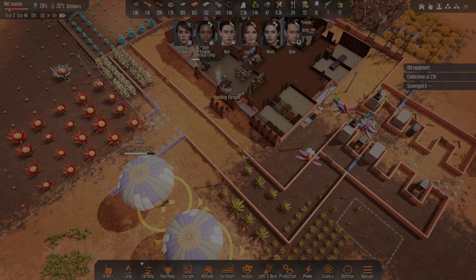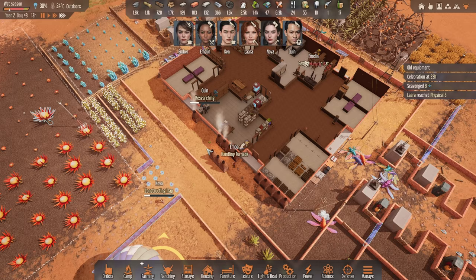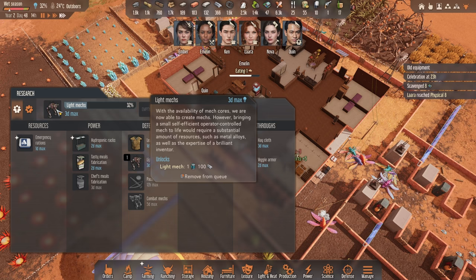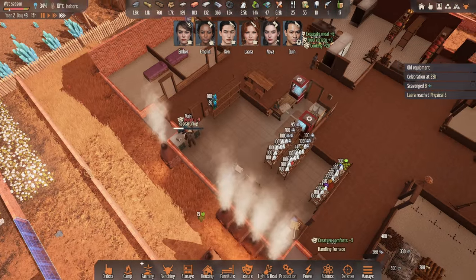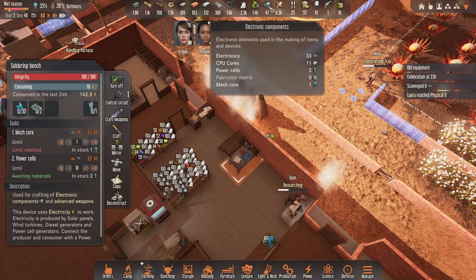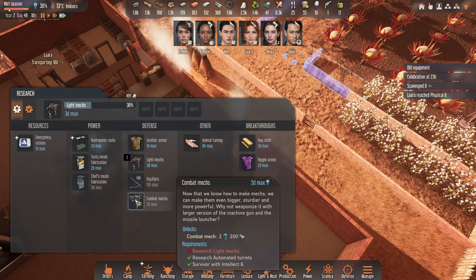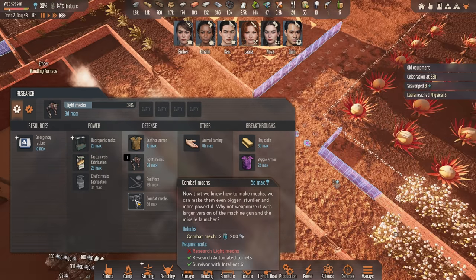Hello and welcome back to another episode of Stranded Alien Dawn. In today's episode we are hopefully going to get one of those mechs done. The first one we are researching right now is the light mechs — we're already 33% there. Since the last episode, Ken quickly constructed one of those mech cores, which meant we can now start researching the light ones. Once this one is done, we will hopefully get the combat mechs as well, which seem a little bit more powerful.